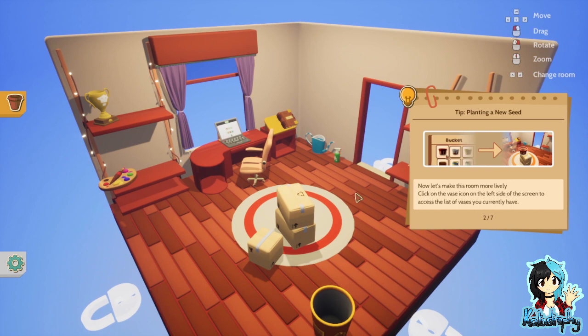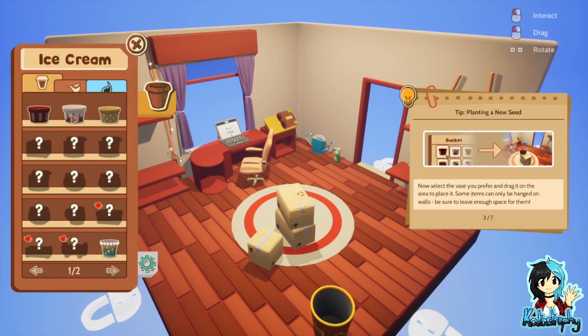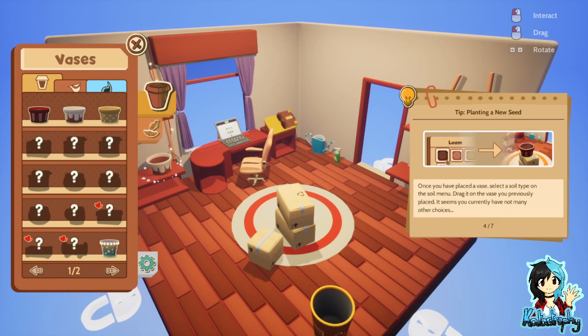Now let's make this room more lively. Click on the vase icon on the left side of the screen to access the list of vases you currently have. Let's go to the ice cream one. Once you have placed the vase, select a soil type on the soil menu. Drag it on the vase you previously placed. It seems you currently have not many other options.